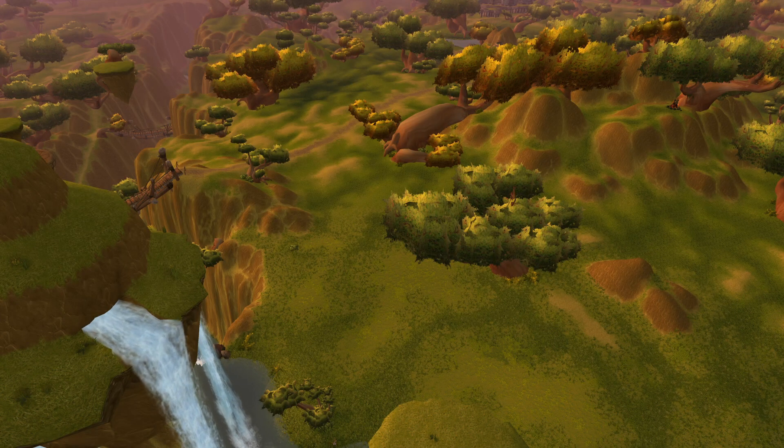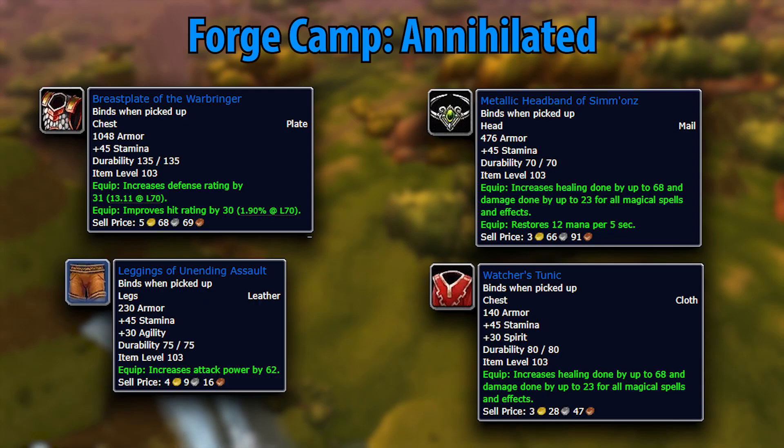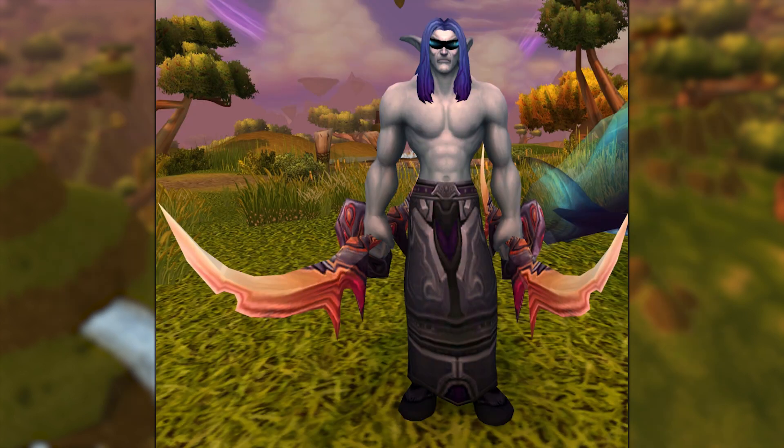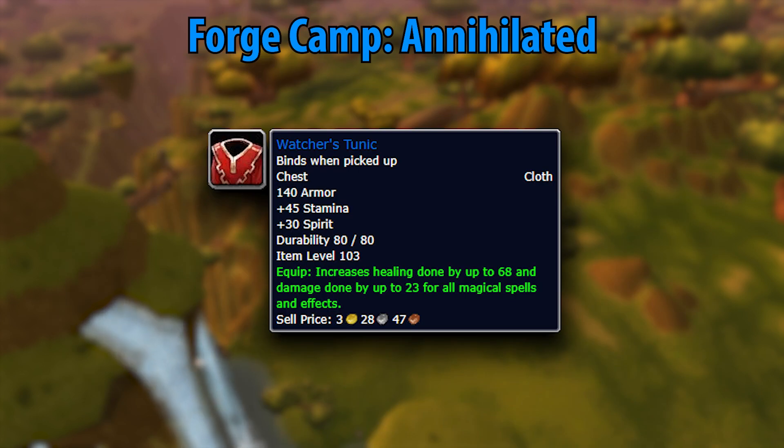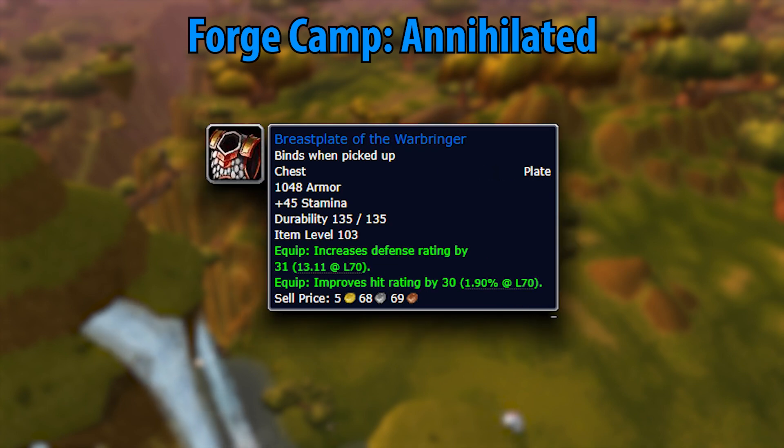Staying in Nagrand, you can start the questline from Alturas the Sufferer that will lead you to a quest called Forge Camp Annihilated. This has some pretty decent rewards. You'll get an awesome healing chest piece, which is good for any healer, and the legs are also very strong for agility DPS. But the real winner is the Breastplate of the Warbringer — really high stamina, some defense rating, and hit rating. These are absolutely wonderful stats for a tank trying to get into heroics and raiding, and this is the best tanking chest piece you can get from questing.